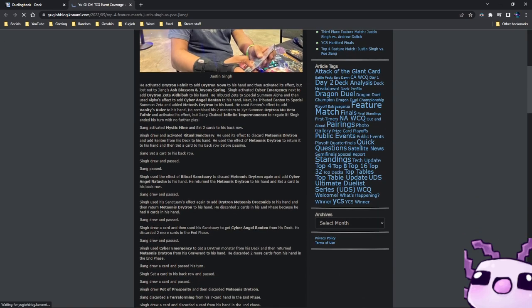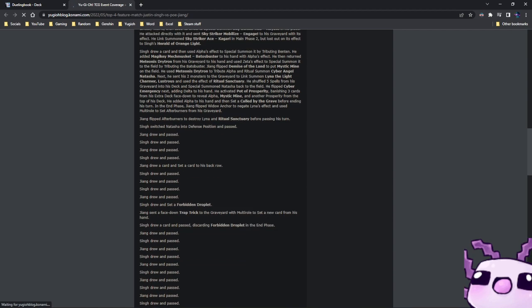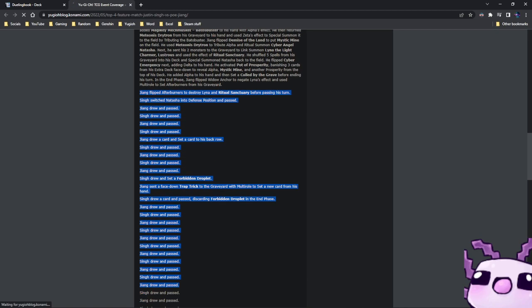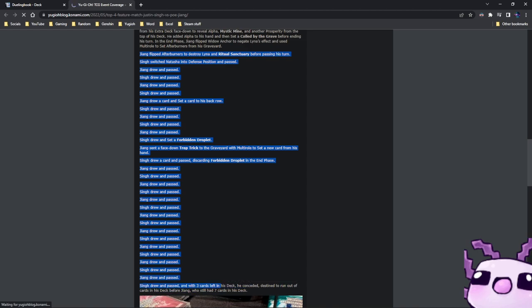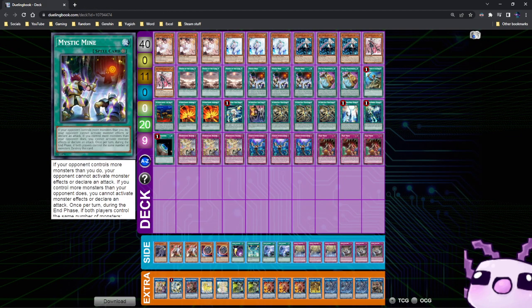If we look at the feature match with Po Jing, we see draw pass, draw pass — I counted 29 turns of Mystic Mine being face up on the field. 29 turns, and this card is still legal after 4 years. This card should not be legal at all because of the toxicity it brings to the game.